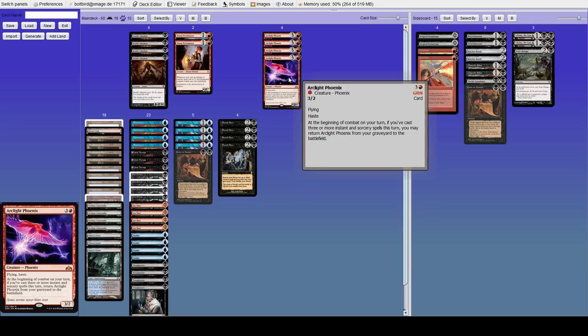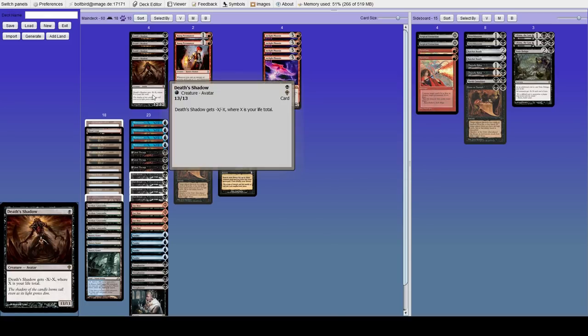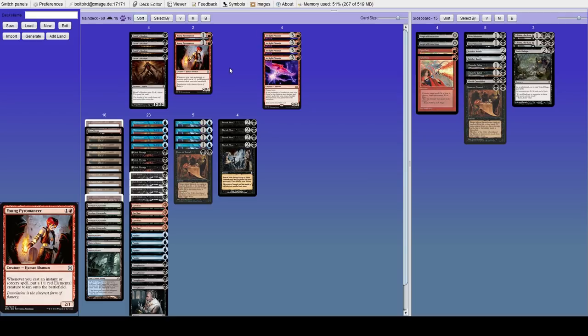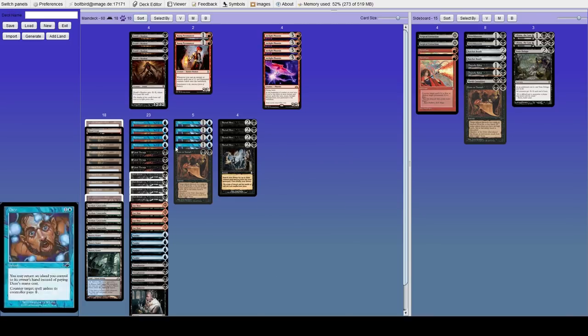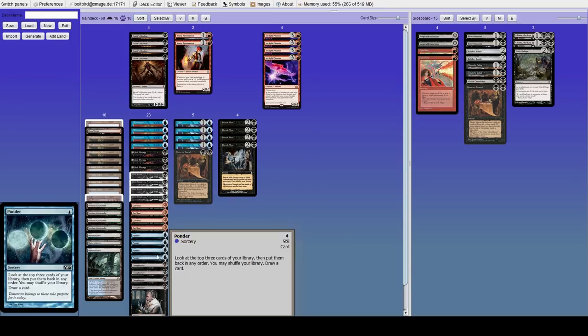This combination feels like it goes really well together. We're also running some counter magic in the form of Daze, which his version was not running. We're also not playing Preordain — we only have Brainstorm and Ponder.